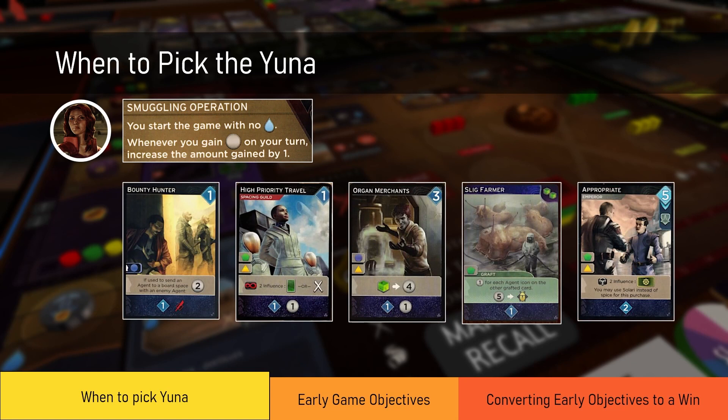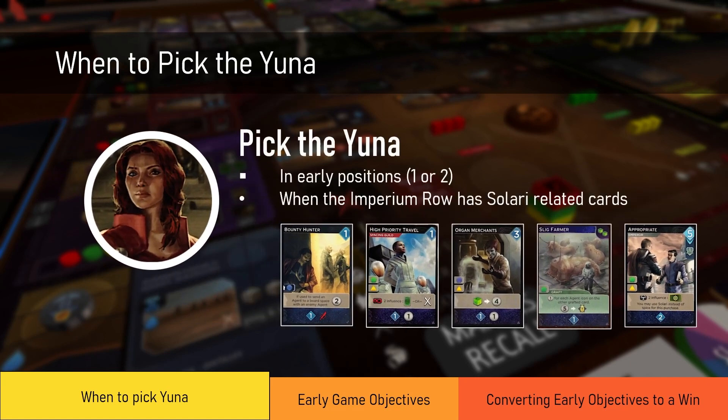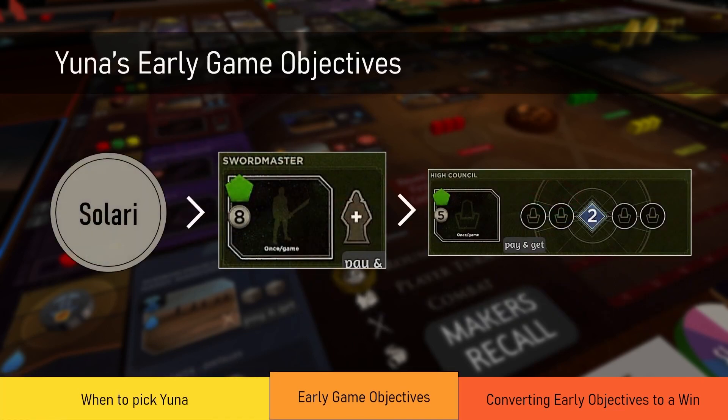Other times when you want to consider picking Yuna is when there are cards that enable you to gain salary on your turn, such as Bounty Hunter or Organ Merchants, or cards that allow you to convert excess salary into a benefit, like Appropriate. All these cards are great for Yuna. Overall, you want to pick Yuna in early positions because she isn't blocked on the majority of spaces and is able to reach her high-priority spaces — Smuggling and Wealth. Going early also means she's one of the first to buy from the Imperium Row and can purchase the salary cards she needs. I'd suggest picking her in position one or two.